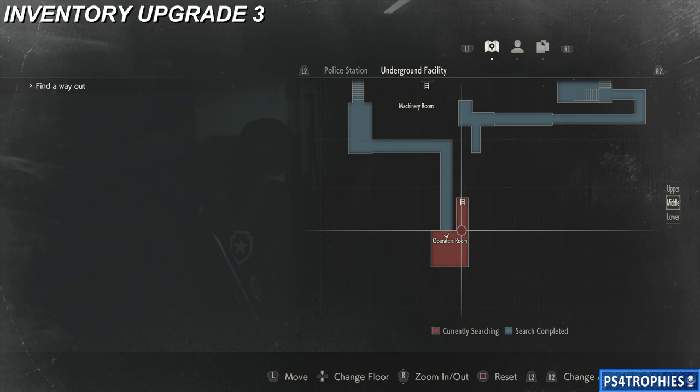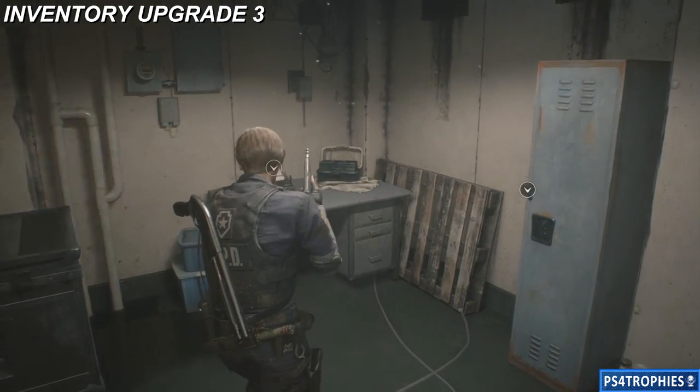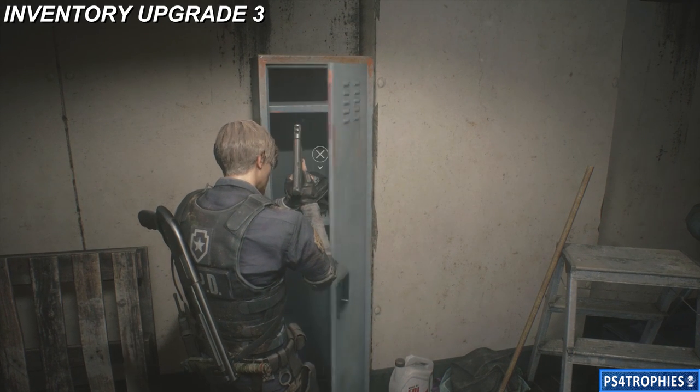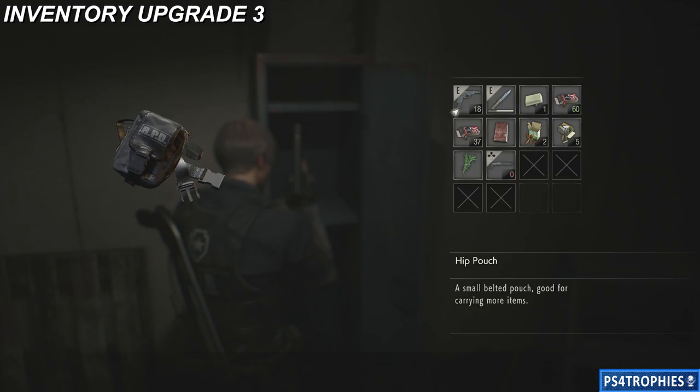Now we're going to get inventory upgrade number three in the operator's room. This is the middle section of the underground facility. You're going to come down here — you've got the typewriter — and inside this locker is going to be the hip pouch. Definitely pick that up.